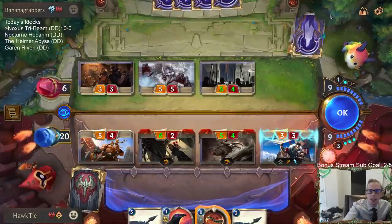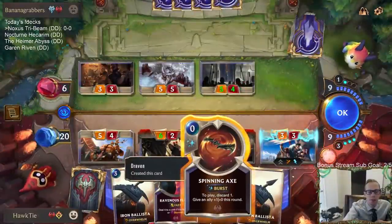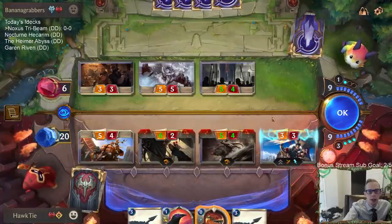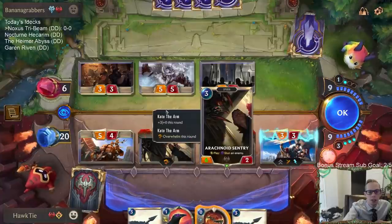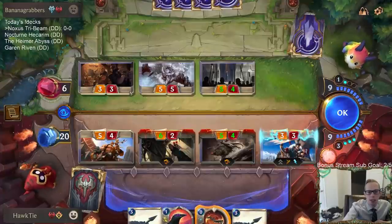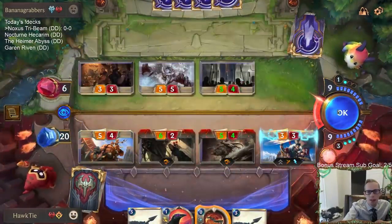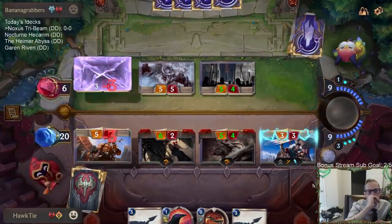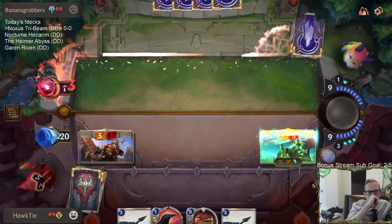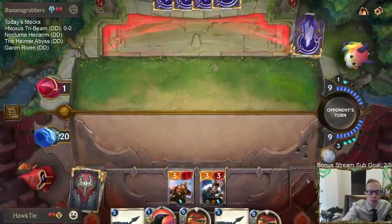That's kind of difficult. They're saying GGs, but they're not using a Frostbite card. Are they expecting me to go Spinning Axe and win, and then they go Harsh Winds afterwards? That could be bait — baiting me into playing the Spinning Axe. It feels like bait. I think I'll take this board state.